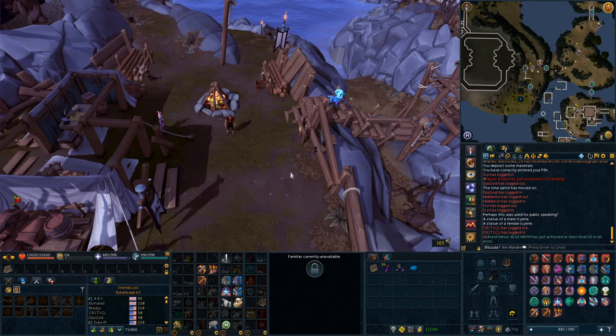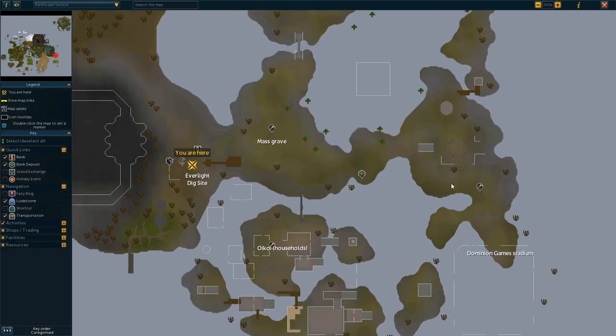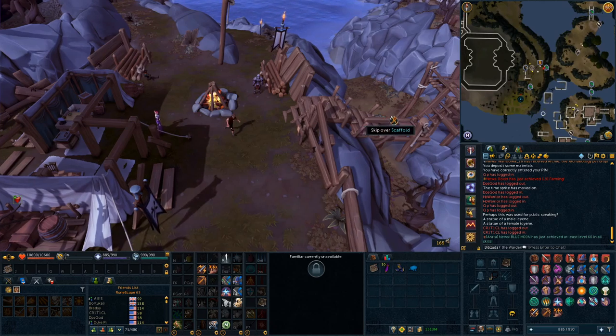This video is going to cover all of the special research I've found so far at the Everlight dig site. I did one of these for Kharadit and one for the Infernal Source, so you can check those out as well. The Everlight is a very large area — at the start there are no mysteries you need to do to unlock areas, at least none that I've found yet. I'm sure there are going to be different areas, and I'll be making updates when I get deeper in. Starting off, there are five special researches I've found here at Everlight.